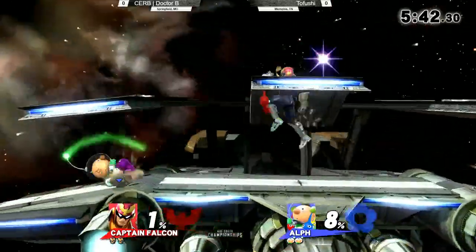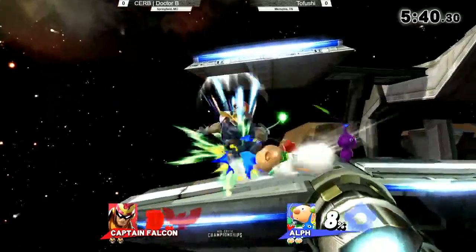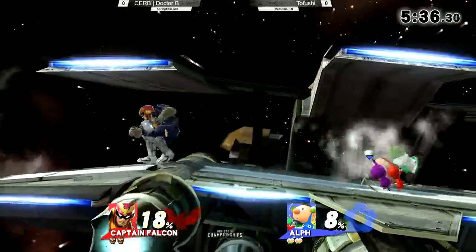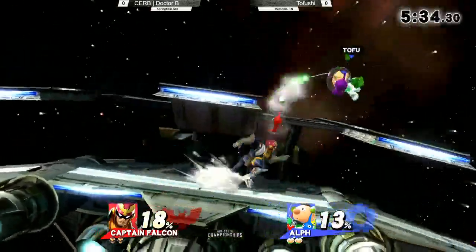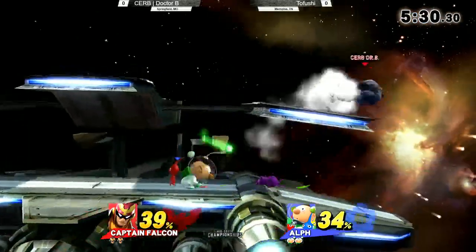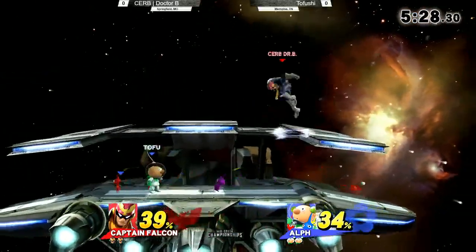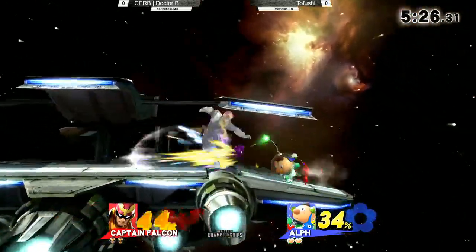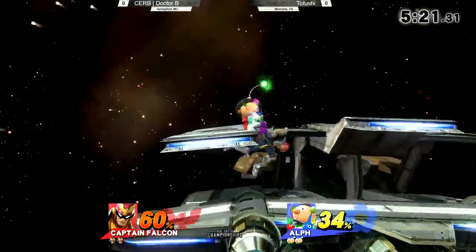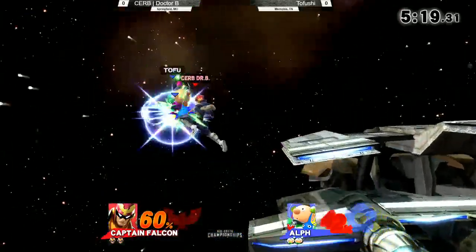He's trying to get that purple — there we go, we got the purple. Down tilt? His down tilt is so good. He's trying to throw out a hitbox. That's something he does in the matchup. Because of the way the Pikmin are — since they're just projectiles — Captain Falcon can rush in with a hitbox, and a lot of the times he'll just go through the Pikmin.